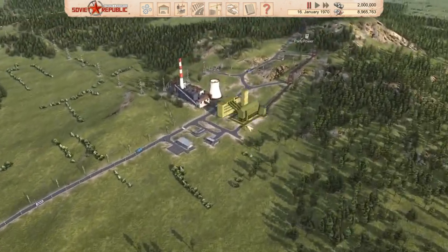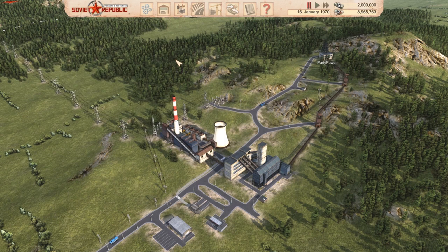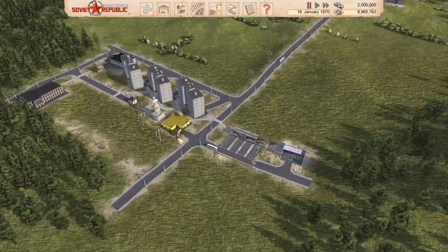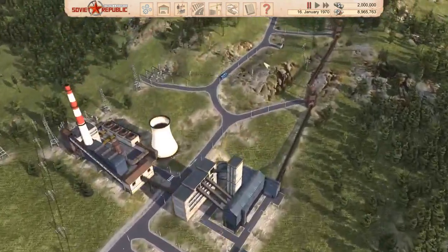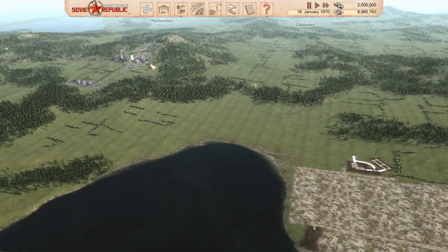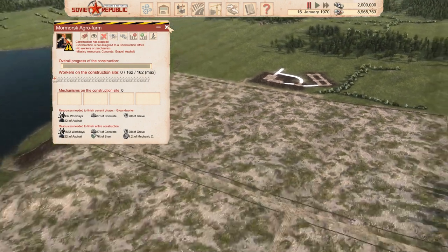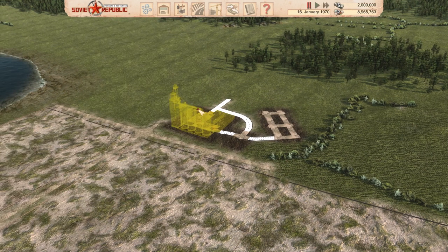Just a bit of a recap: last session we got our power set up. We've got a coal mine providing coal ore to be processed into proper coal, then turned to power at the Party Coal Power Plant. We have a small residential sector with a kindergarten and a school, a store for groceries, and a little bus network to ferry people over to work. We also have a couple of farms down in our agrarian sector, an aggro farm, and a grain storage area.